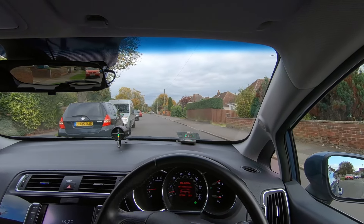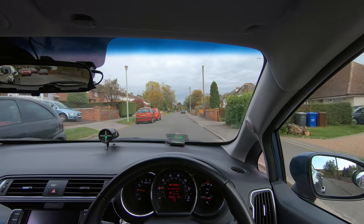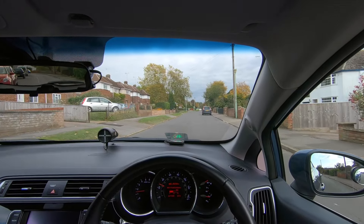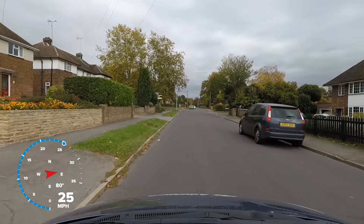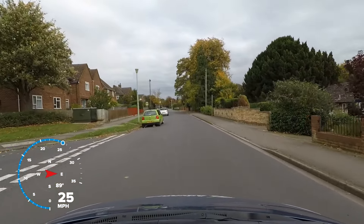We don't want to look like we are parking, so we position away from the kerb and indicate right. When stopping, we aim to keep a reasonable clearance from the obstruction to help maintain a good view of the road ahead, and allow more room for steering when we pull away.